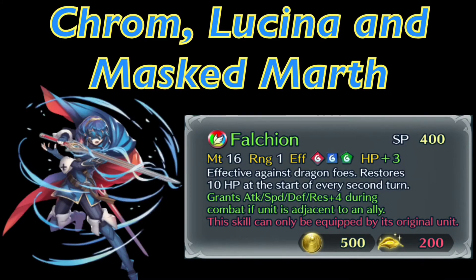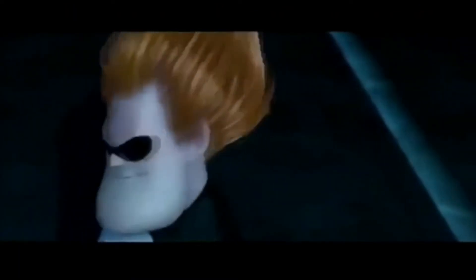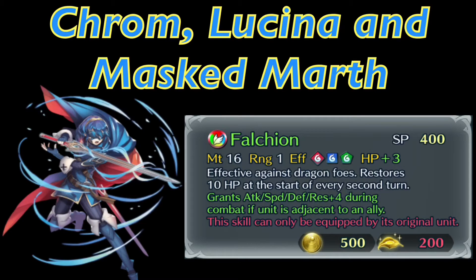With ally support, Marth gives plus four to all stats if right next to an ally, and plus three if farther away. But I feel like that's a little too situational. For in-game content it's amazing, but in higher tiers of arena like tier 19 or 20, Marth himself is not that amazing of a unit. Your heroes need to be doing multiple roles — if you're a supporter you have to be able to fight back too.